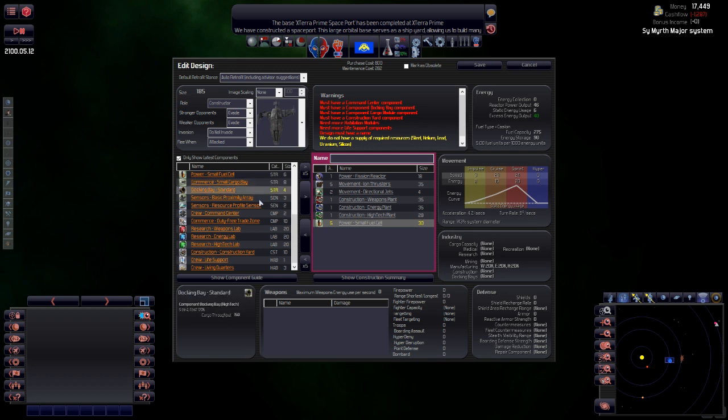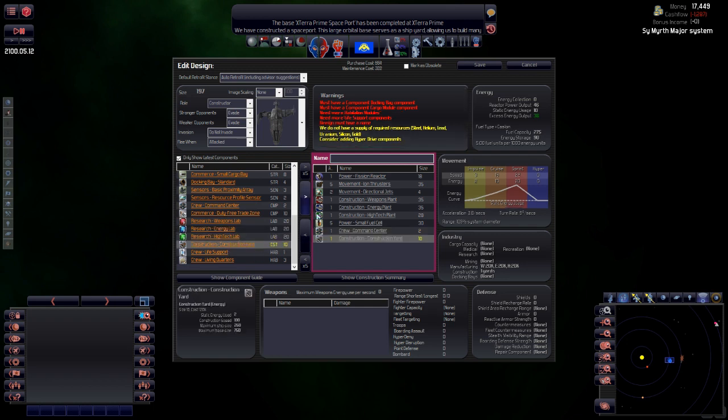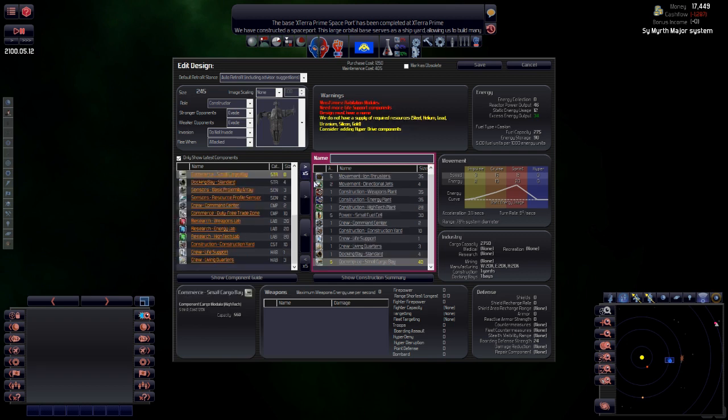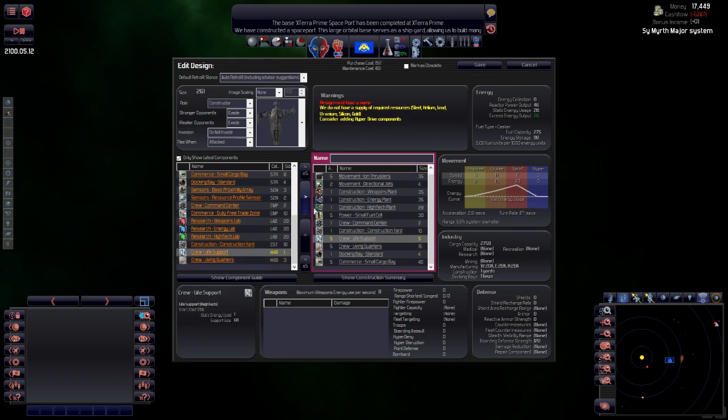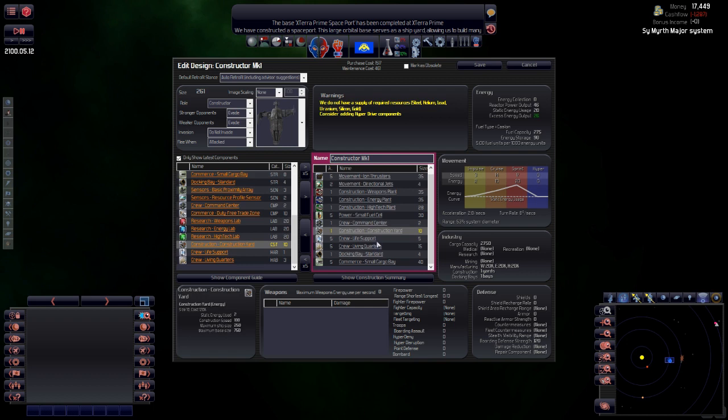We don't need a docking bay, we don't really need sensors. We will need a command center. No construction — wait, we will need a construction yard. And obviously life support. It's telling us it must have a docking bay — fair enough — and it's got to have a cargo module. Let's bump up life support and habitation until the warnings disappear. We'll call it Constructor Mark One.